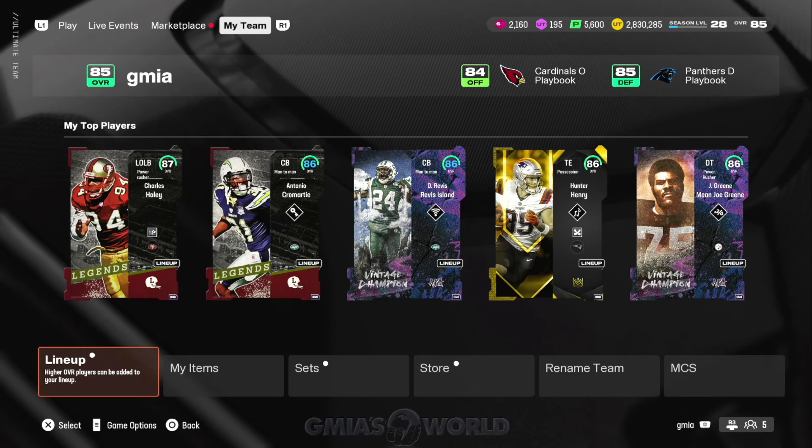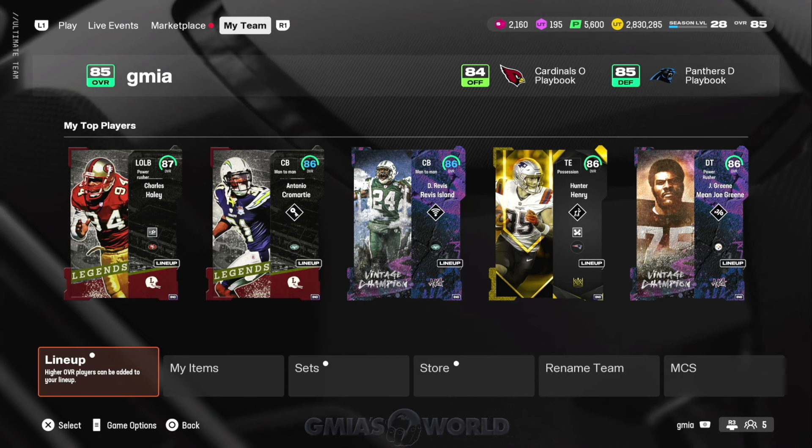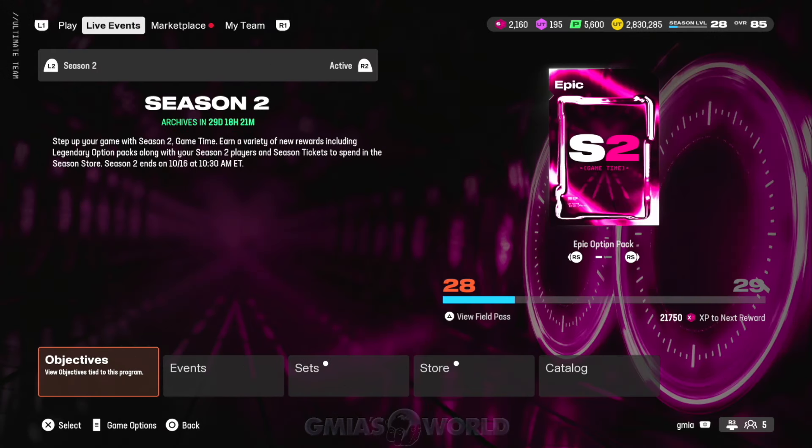What's going on everybody? Welcome back to G-Miles World. Today we're going to be talking about the AKA Instant 87, aka Overall Glitch Bro. There's a lot really happening within the game. I know many of you guys still have not received your XP boost, have not received your Rookie Premiers — that glitch is still going on with the Ultimate Alumni — but I did get some updated information so I'm going to pass it along to you guys right now.